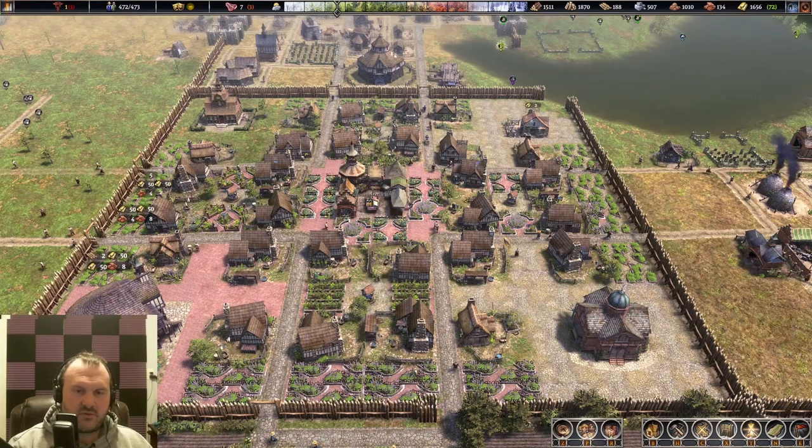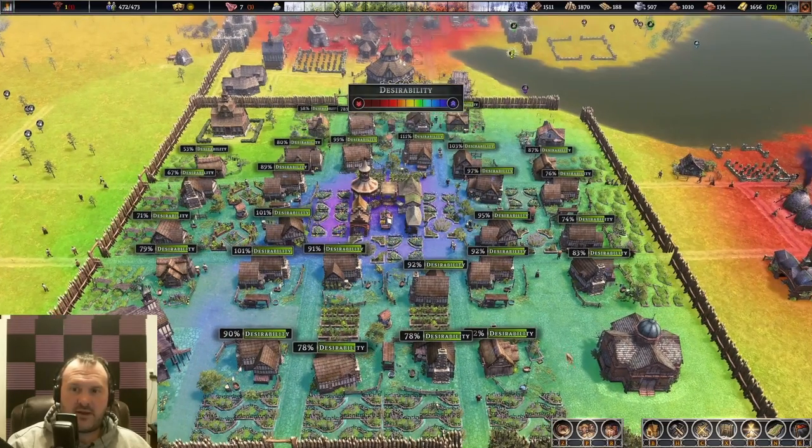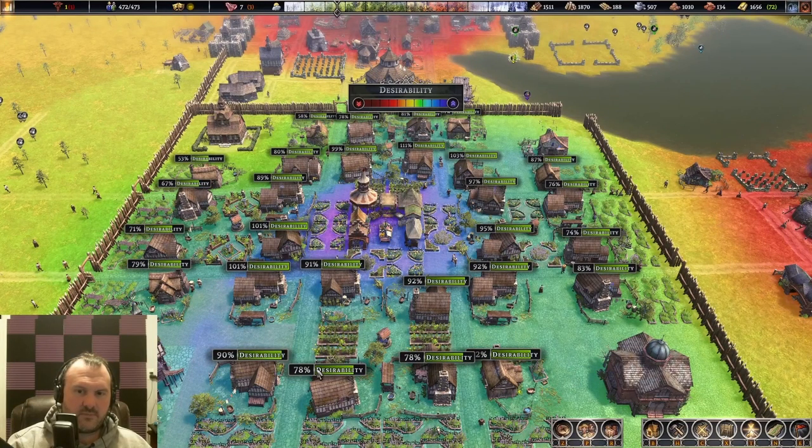What I can do is help you with desirability and show you how I set up my town for this particular map. Taking a look at the desirability of this section right here, we're going to look at the end because I have some plans and we'll go over that at the end. But right now our desirability is anywhere from 78 up to 111, and we're going to do a little bit of improvements for that.